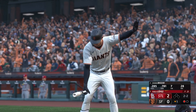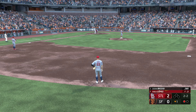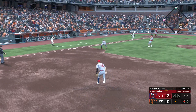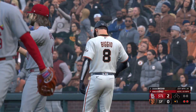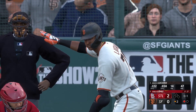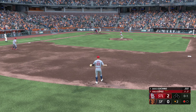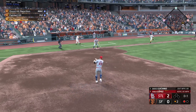Bottom of the first, one away, nobody on for Kavan Biggio batting second in the order for the Giants. Cardinals holding a two-nothing lead. Two-two count for Biggio against Pablo Lopez and he bunts one down the first base line - lots of speed on that little bunt and the first baseman takes to the bag himself, call that one three unassisted. Bottom of the second, Marco Luciano at the plate hitting .222, one out nobody on - little ground ball to the right side, easy play, two away.